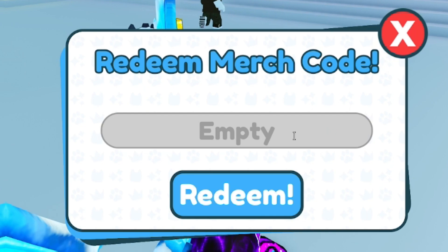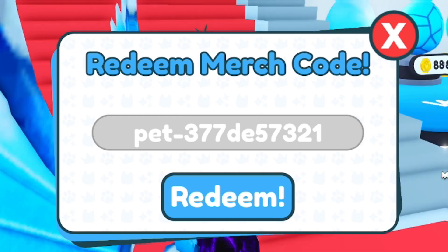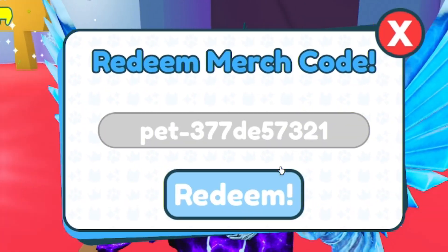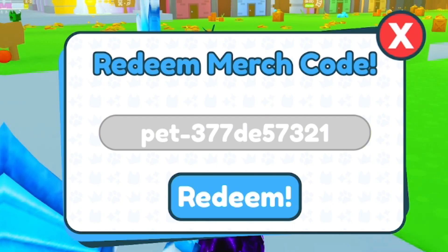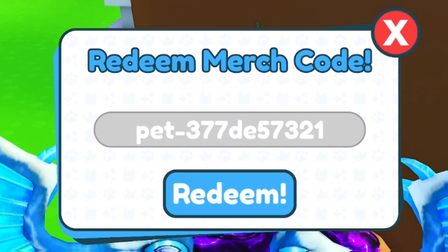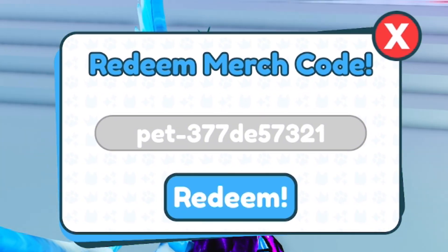After that code, redeem this one. If you want to speed up redeeming codes, go to rblxcodes.com where there's a full list of all the newest working codes for the game — you can just copy and paste them, which only takes a few seconds. After that, redeem: pet-1f045d6af — entering that one gets you a huge cat.